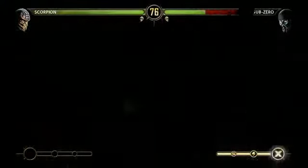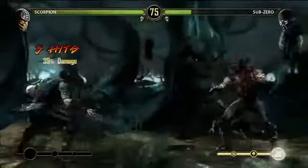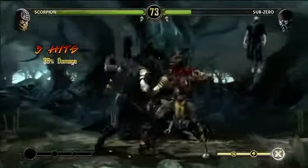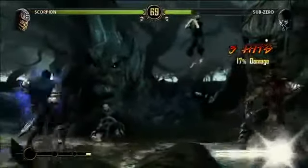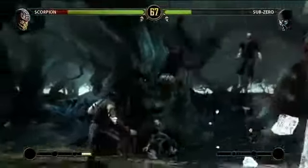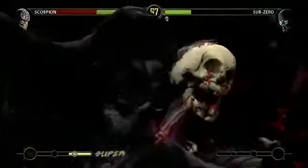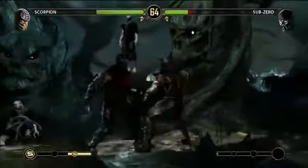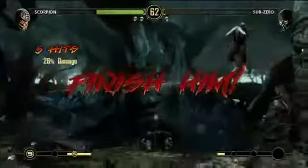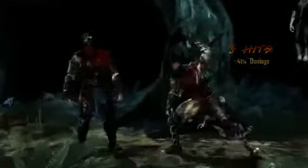The X-ray move does this internal damage on the characters. Each character has their own X-ray move that they can perform to do damage to the inside — that's when your super meter is filled up. Here's another one from Sub-Zero — it actually freezes and crushes your liver.